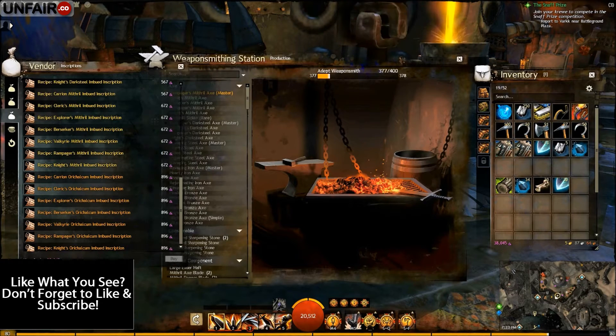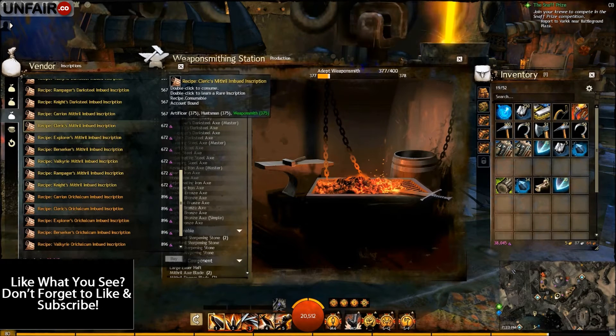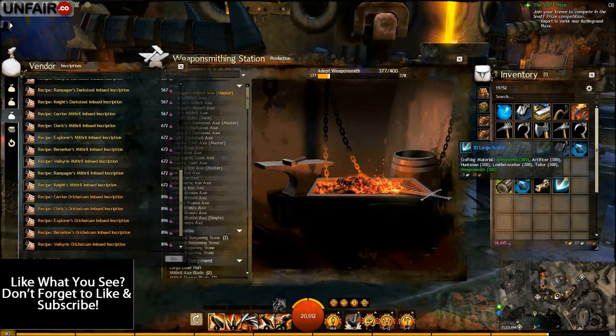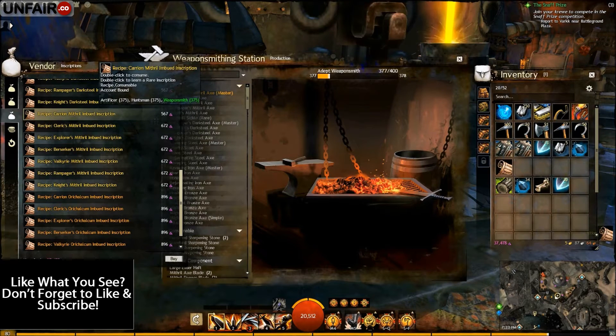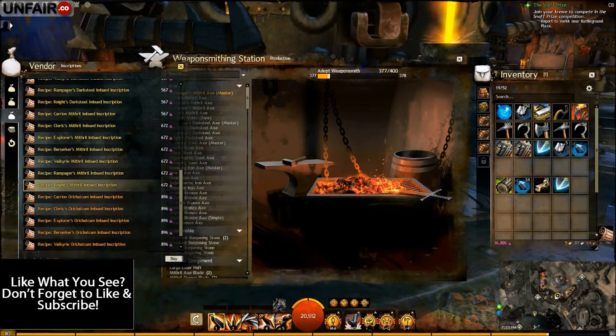The first thing you need to do is go to your Weaponsmith vendor and purchase any two of the 672 Karma cost recipes. I'm gonna go with large bones and large scales, 30 of each of those. That is Carrion for the bone and Knights for the scale. Go ahead and learn those two.